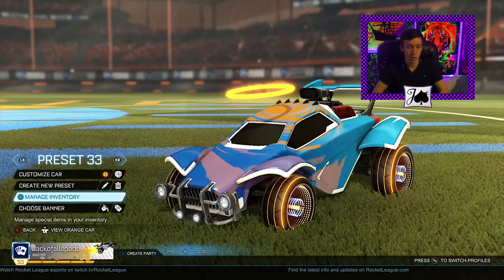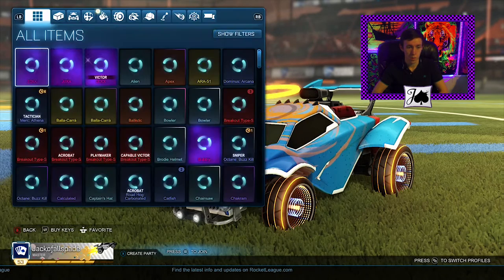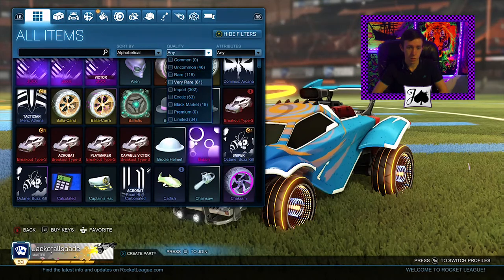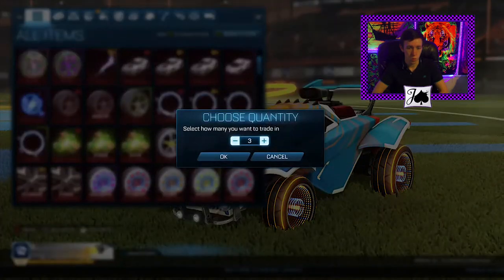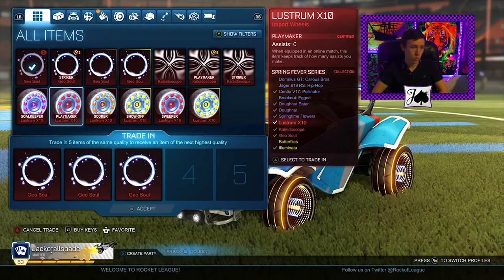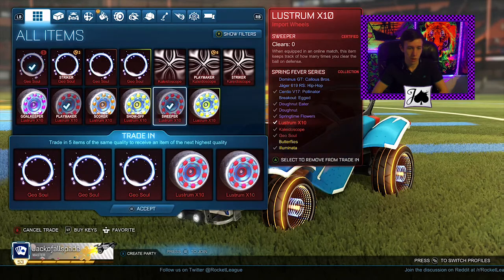I also got that tune from a triumph crate, so that was pretty good. Good stuff all around yesterday. I think today we're going to be doing a spring trade-up, hopefully looking for some new re-skinned Illuminatas. We're going to be doing three normal Geosouls, a Playmaker Lustrum, and a Sweeper Lustrum.